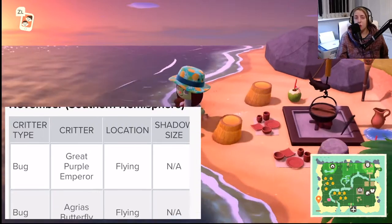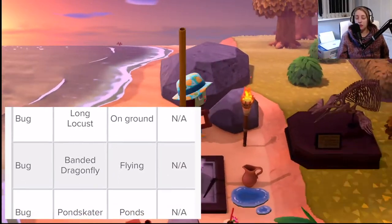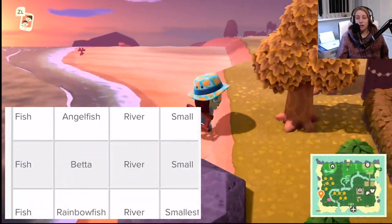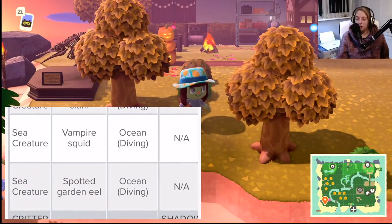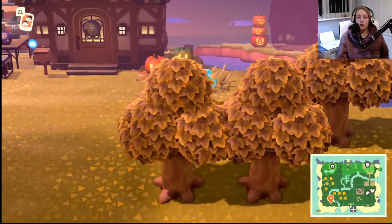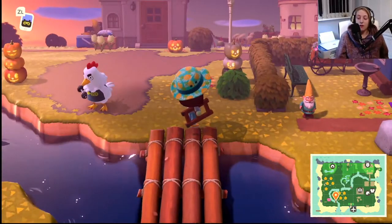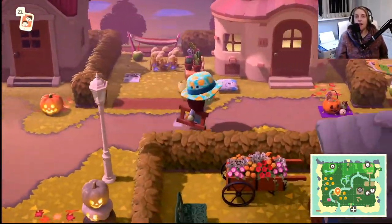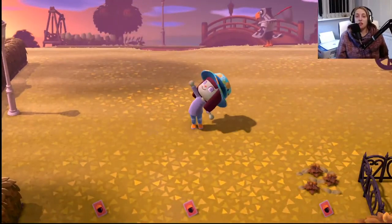For the southern hemisphere, you're moving into warmer months so there's going to be tons more stuff making an appearance. Some things to keep an eye out for: lots of new butterflies, including the Queen Alexandra butterfly and the purple emperor butterfly, plus the long locust and the scorpion making a return. For fish, you've got catfish, frogs, and rainbow fish. For sea creatures, you've got the vampire squid, giant clam, and sea urchins — plenty of stuff to keep you busy filling that Critterpedia.